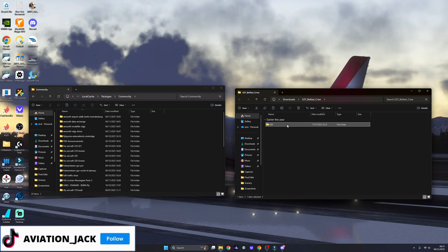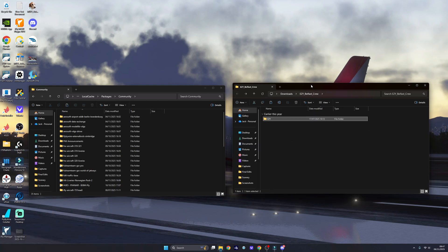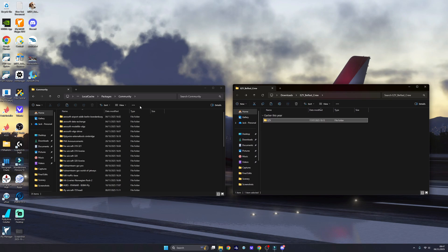Inside this Easy folder is all the announcements that you want for the aircraft. Now leave that where it is and go to your MSFS community folder. We all know where a community folder is — it's in different places for everyone.